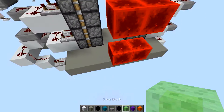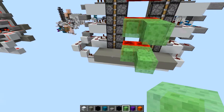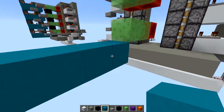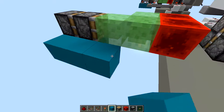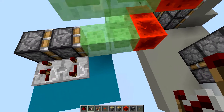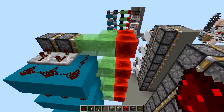Then you're going to take some slime blocks and make a little pattern — a little L shape. Then we need another little platform. Put your double piston extender right here, knock those out, we don't need them. Put this one on four ticks, that one on two ticks, then put your redstone dust all the way around. Do that all the way up.